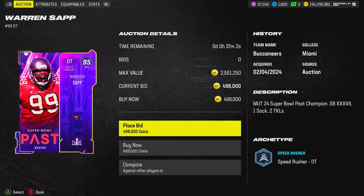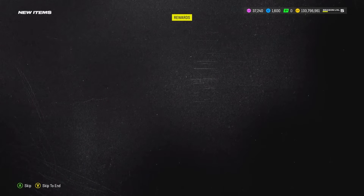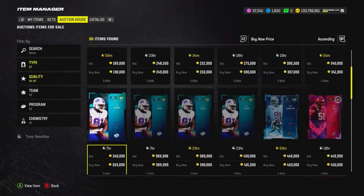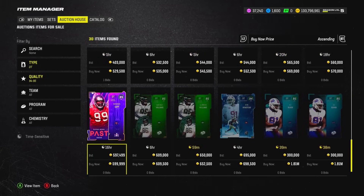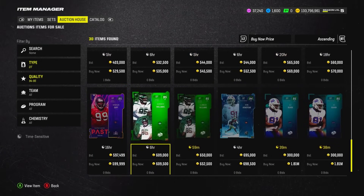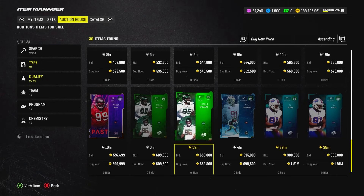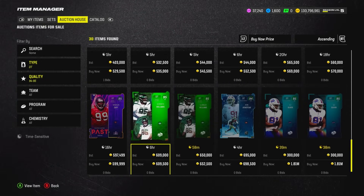Warren Sap — 90 speed, 6-2. If you guys remember, his first LTD legend card early in the year was one of the best defensive linemen for the first month and a half of the game. He had really good speed — I think it was an 87 overall. Welcome back to the team, Warren Sap. We also have some LTD options: Quinnen Williams from the Weekly Wild Card promo, which I'm not a big fan of.